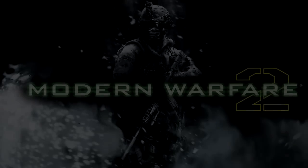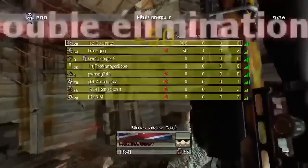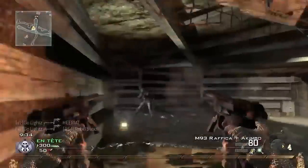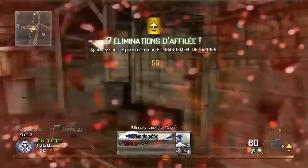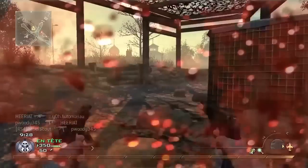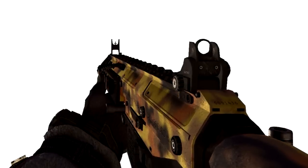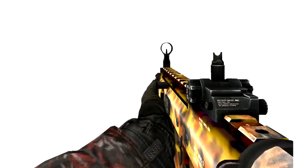This practice carried over into Modern Warfare 2, where every weapon had a variety of camos to unlock through completing headshot challenges again, showing off a player's skill with each individual weapon. However in Modern Warfare 2, the ultimate camo achievement was the Fall camo, which was unlocked after getting 250 headshots with that certain gun.